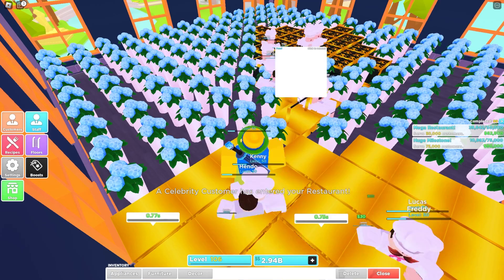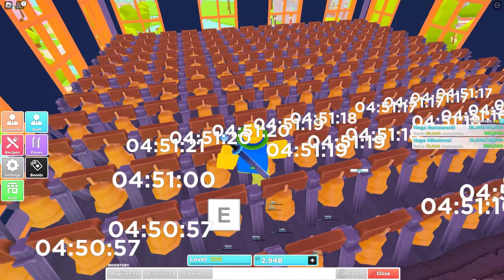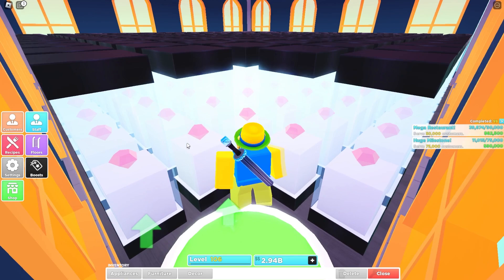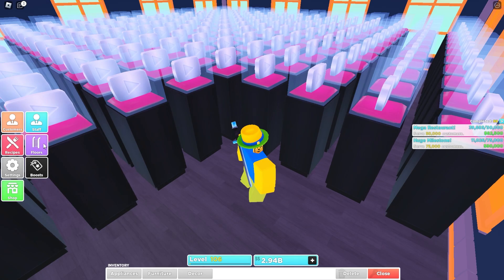I'll probably do a better tutorial on how to make this restaurant, but if y'all want to just look at it right now, that's what it is. Pretty much the rest of the floors are just empty. This floor is just filled with bells — I kind of forgot what they do. My top few floors are just filled with stuff like cookies; I should probably buy more of those. Then my next floor is just filled with jewelry — I recommend filling it up with jewelry because it increases the chances of celebrities coming in. And then YouTube play buttons, which increases the chances of YouTubers coming in.